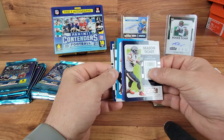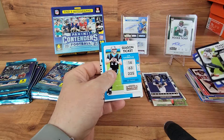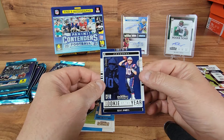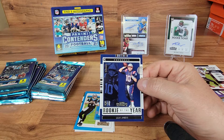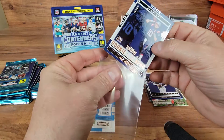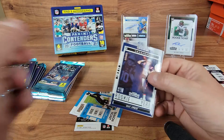We have another backwards card - David Johnson, Derrick Henry, Cooper - and we'll pull from the back to see what our insert is. A Mac Jones Rookie of the Year! We'll go ahead and sleeve Mac Jones up. Not too bad - that's probably who you want to get if you're going to get a Rookie of the Year card.